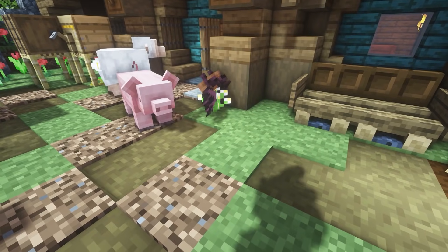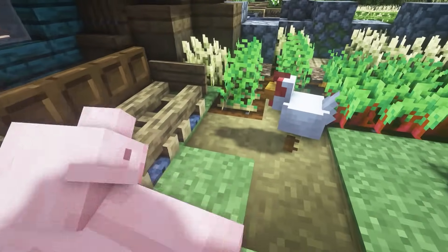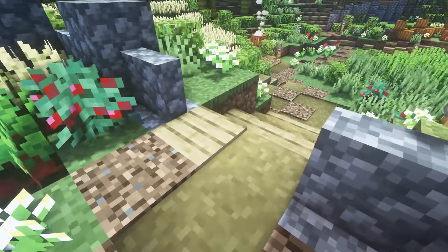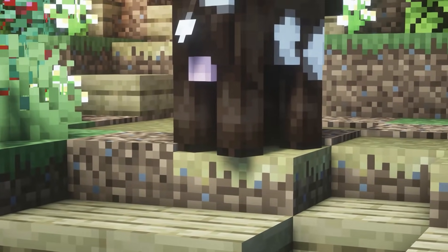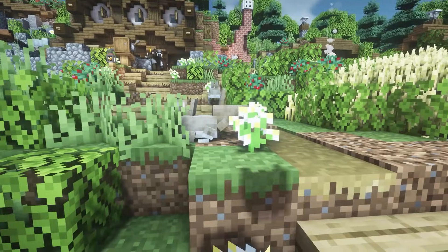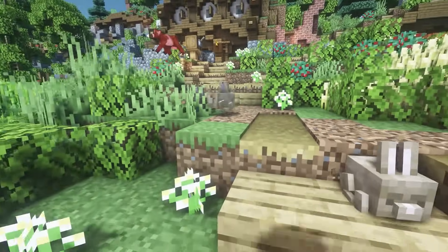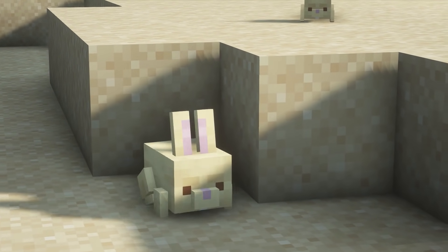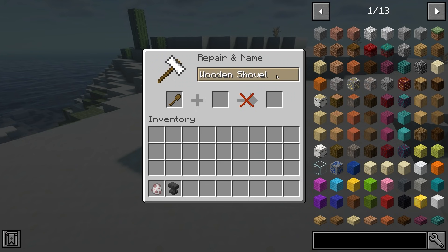This next resource pack is called Chubby Cheeks. I've done a few videos on this before but it deserves way more views and downloads. It literally improves how the mobs look — it switches up chickens, sheep, cows, and there are different biome variants for different types of chickens, endermites, and cows. The best feature is the bunnies because they are chubby bunnies and they're so adorable. Here in a desert, the bunny texture changes into a desert-themed bunny, which is so much cuter. You also have upgraded squids which look freaking awesome.